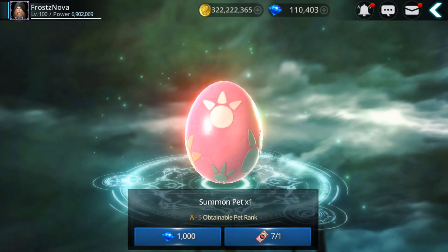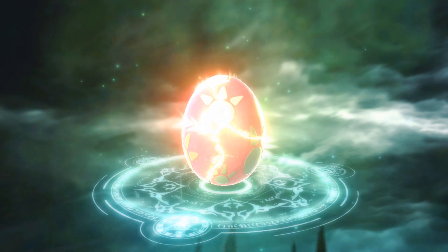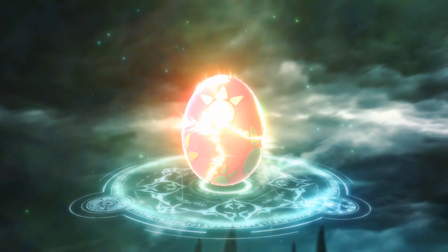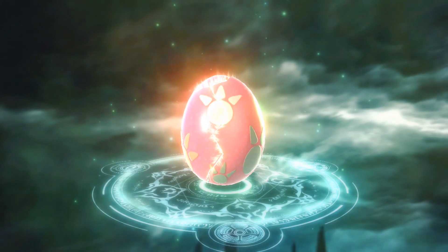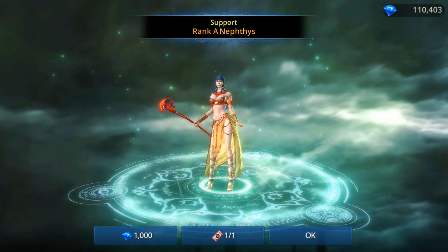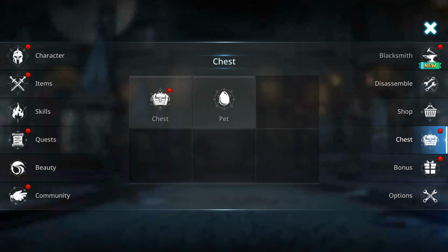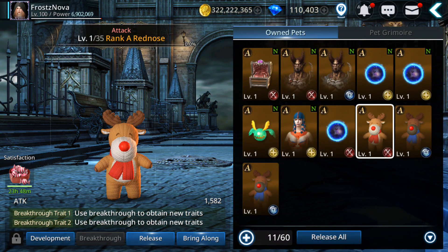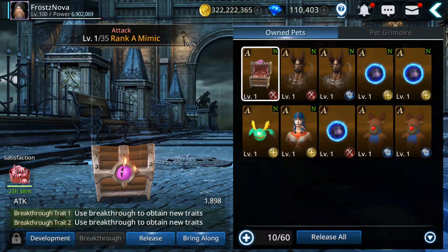Moving to the chest and pets section — also seven tickets here. I got these mainly from events and login bonus. Stay till the end of the video because I'm also going to do the re-breakthrough on my main. Also, another thing: if you go to pets you can release pets — for example, releasing an attack pet gives you 10 attack pet berries. So you can get pet berries from releasing pets too.